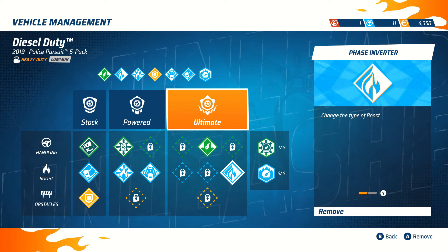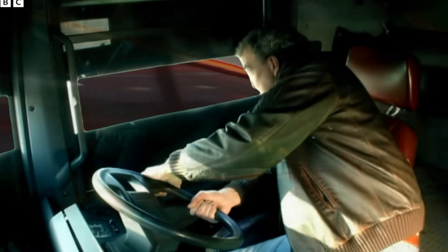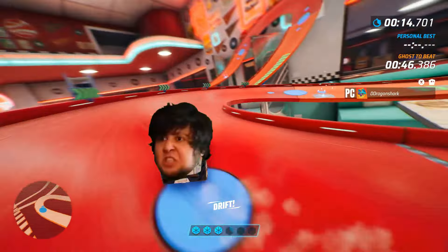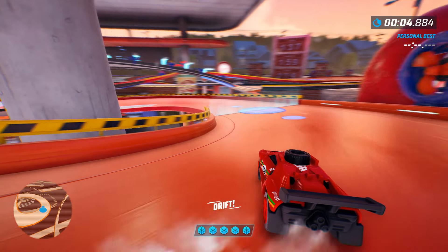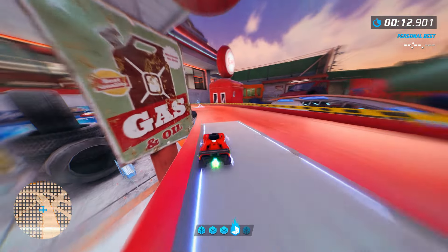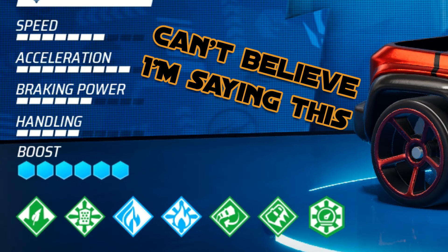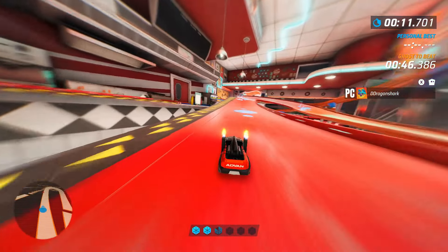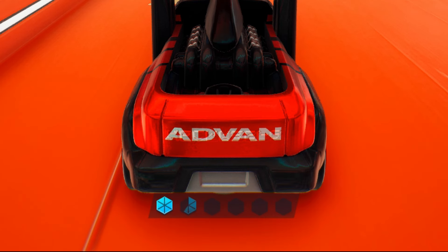Honestly, the main build doesn't work well with heavy duties and big off-roaders — they just don't have the handling to take the blue drift and will understeer like crazy. What I would recommend is going hybrid drift or just green drift on these big boys, as they generally have a lot of boost regain and boost charges, which actually makes them quite viable with the green build. Yup, green build — it's probably the only time I would recommend going for this over the blue one. So grab a heavy duty or a big off-roader and give it a try; it's actually really worth it. And they still keep their high regain even going full green build.